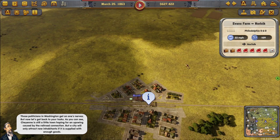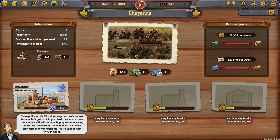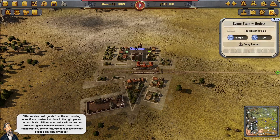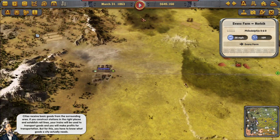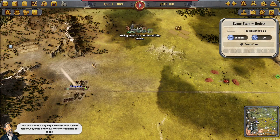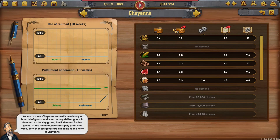Cheyenne is still a little town hoping for an upswing from the railroad connection, but a city will only attract new inhabitants if supplied with enough goods. Cities receive basic goods from the surrounding area; if you construct stations in the right places and establish rail lines, your trains will transport goods and you'll make profits. Select Cheyenne and view its demand for goods — it currently needs only a handful. As the city grows it will demand further goods; at the moment you can supply grain and wood, both available to the north of Cheyenne.